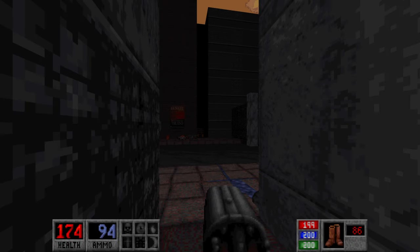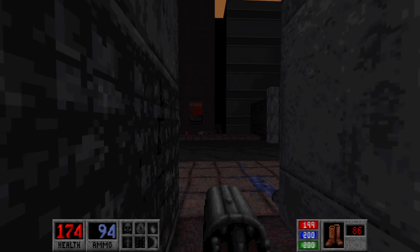Greetings everyone, this is Spin, and welcome back to another episode of my Bloodlines walkthrough series. Last episode I got through the Dark Cathedral episode, we escaped that, and now we're in downtown at a third level, Epidemic. Let's get going.